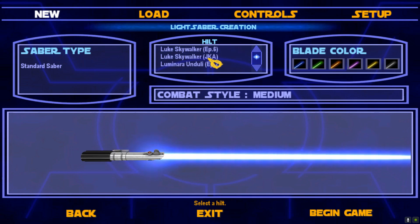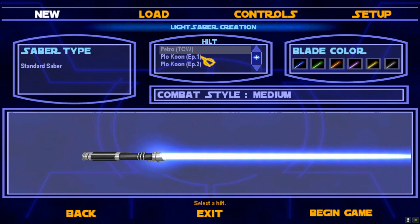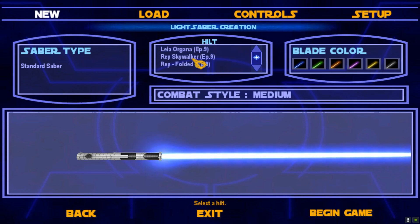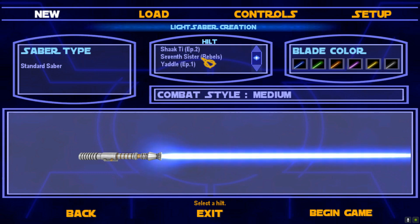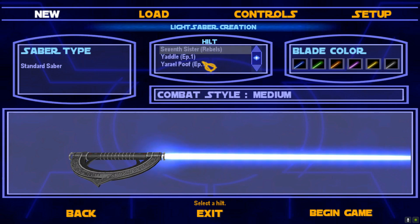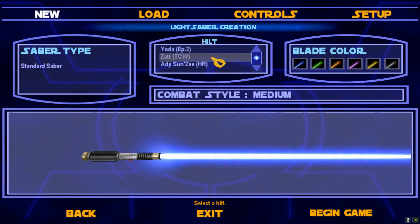I can also customize the saber later on in the story. Right now I'm just gonna choose one. If you go all the way to the bottom you get all the original Jedi Academy options — Qui-Gon Jinn's saber, I had a toy of that as a kid. Some look too clean — we're playing a character who built one with no Jedi training.